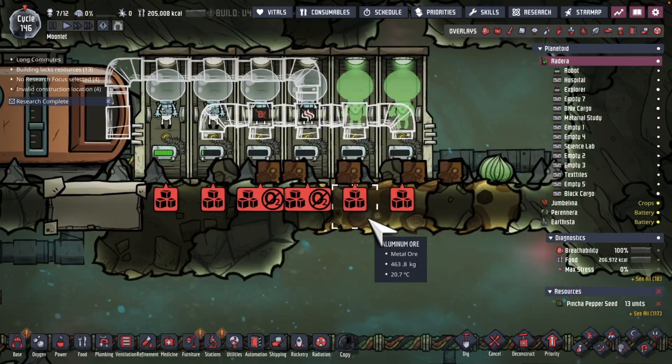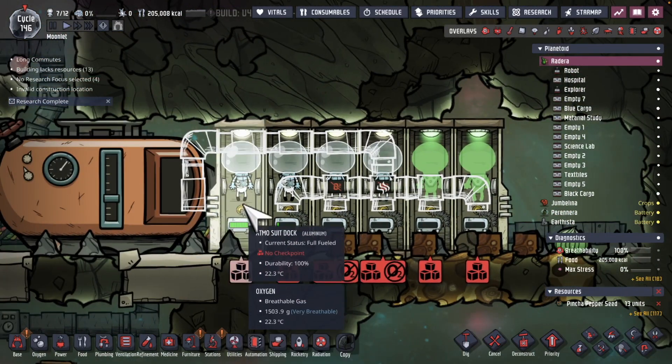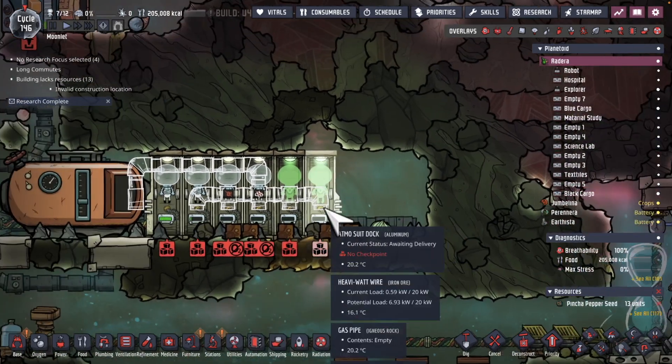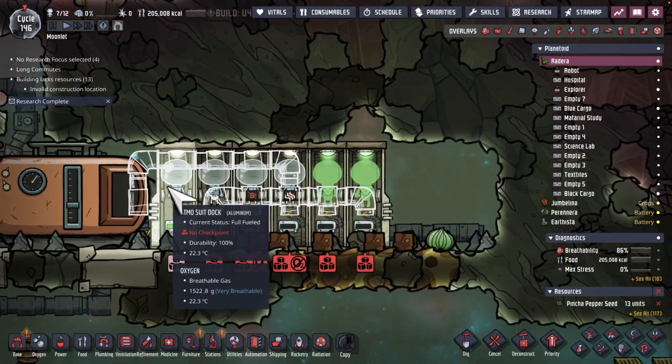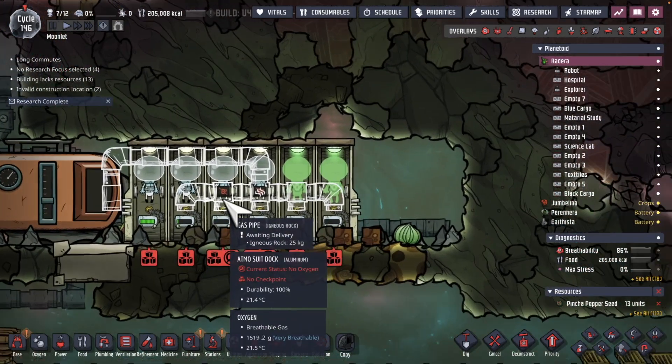Making a little change here. I don't want to fully charge this Atmosuit dock because I'm not actually intending this to use as docks — I just want the individual Atmosuits themselves to be charged. Hopefully this will be a little bit more efficient.